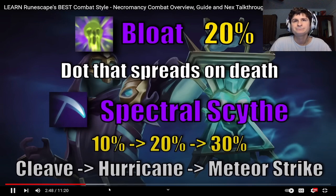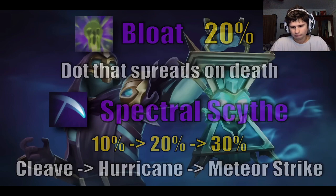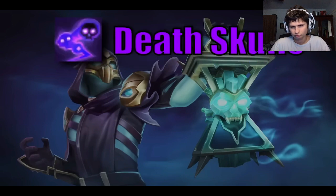Spectral Scythe is unlocked via the Talent Tree and is a three-stage ability that costs 10, then 20, then 30% Adrenaline. It does considerable AoE damage as well as generating Residual Souls. And finally we have Death Skulls, the ultimate ability of Necromancy that is affected by the Berserk Cape.